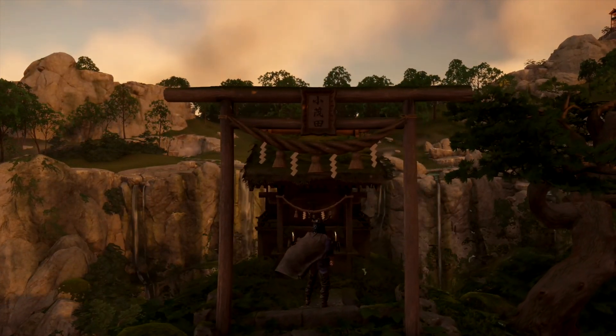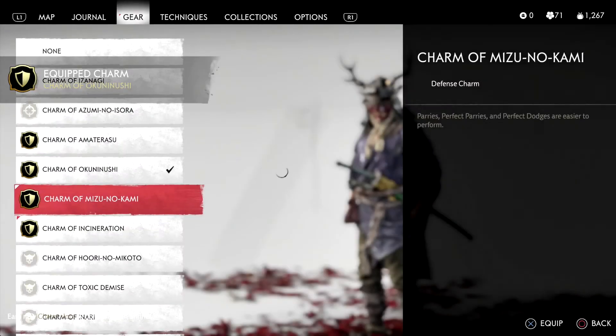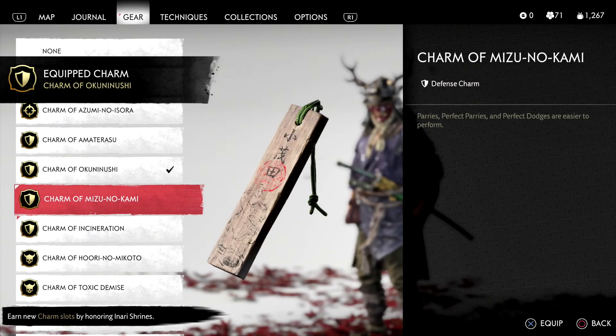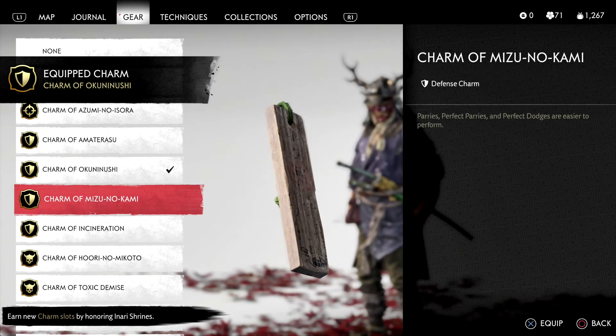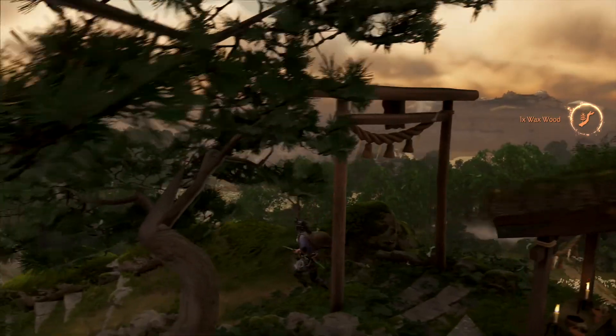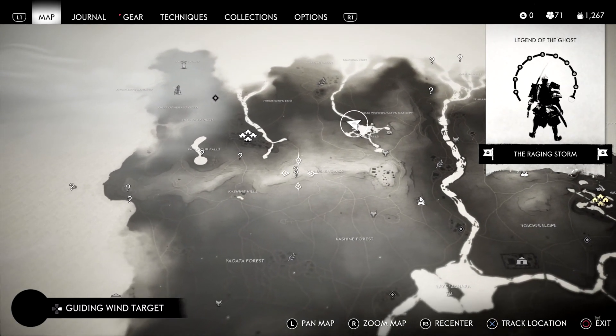Our guy can make some leaps, let me tell you. This one is actually relatively easy to get to. Beautiful place though, especially with those waterfalls — I wouldn't mind seeing that in real life, swimming down there in the lake. Charm of the Economy of Water — 'parries, perfect parries, and perfect dodges are easier to perform.' Now that's one you would want. I'm assuming it just makes the window longer. Can't go wrong with that one.